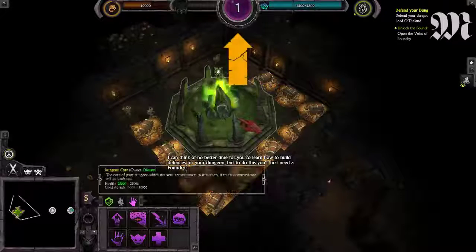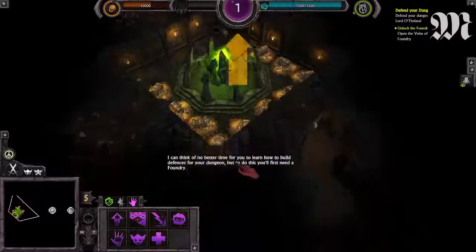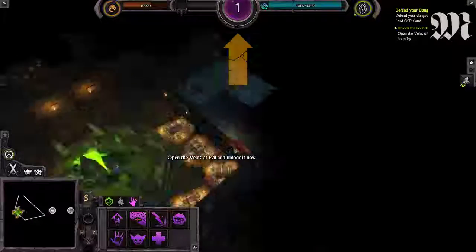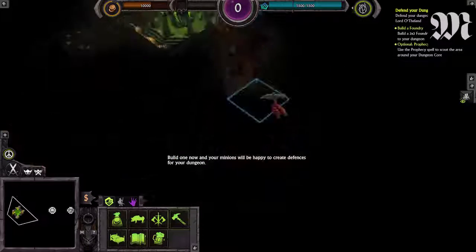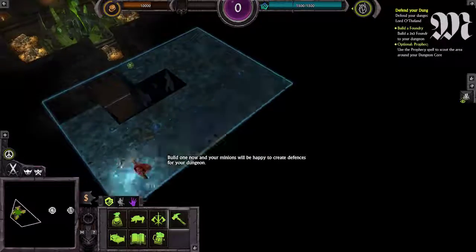I can think of no better time for you to learn how to build defenses for your dungeon. But to do this, you first need a foundry. Open the veins of evil and unlock it now. Foundry unlocked. Build one now and your minions will be happy to create defenses for your dungeon.